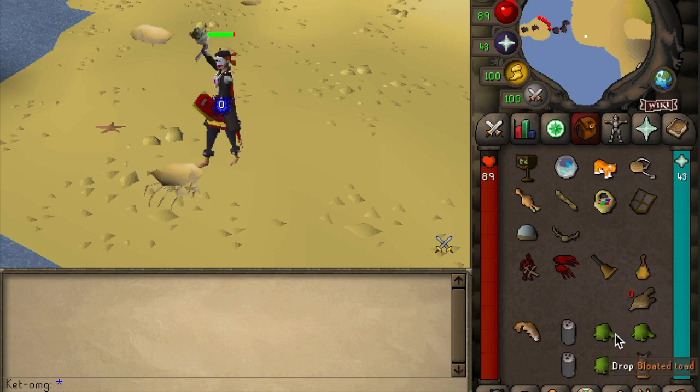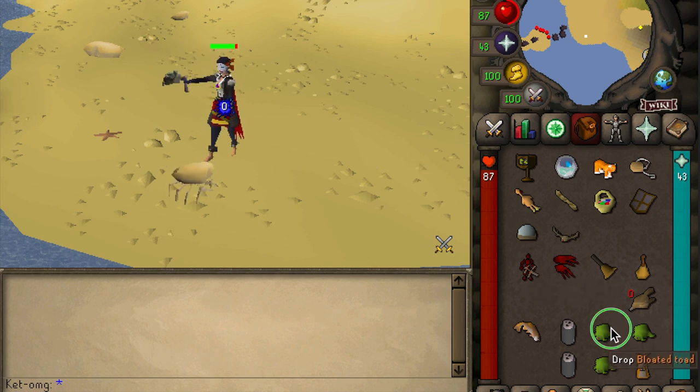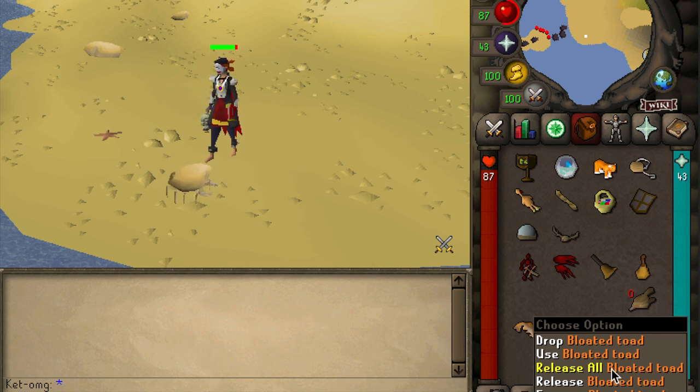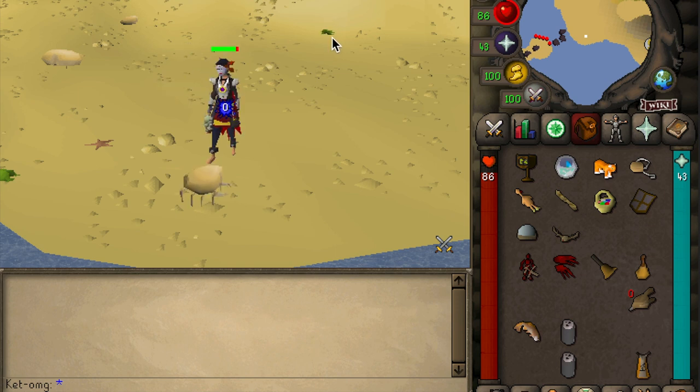If you do want to take the time and gather swamp toads over in Feldip Hills and release them in a fight, you will become the top-tier dude to beat — this is the funniest interaction yet. There is a release all button, so if you happen to have two or three toads in your inventory — three at the max — you can release them all at once. Your opponent is going to miss timing their spec, they're going to tab out, they're going to be like 'WTF, what is going on?' There will even be people PKing around you that get distracted. It is so funny.